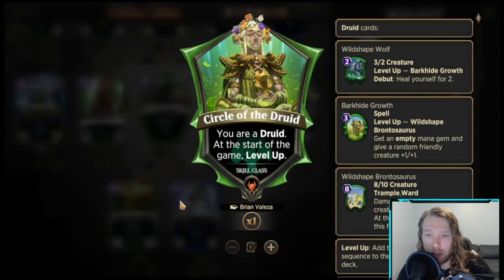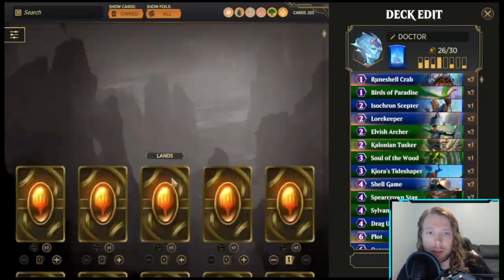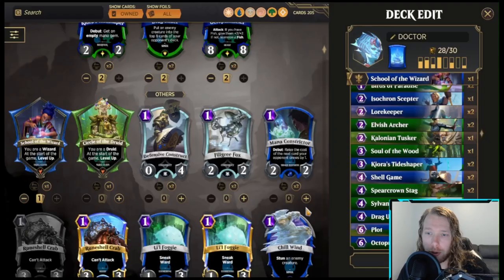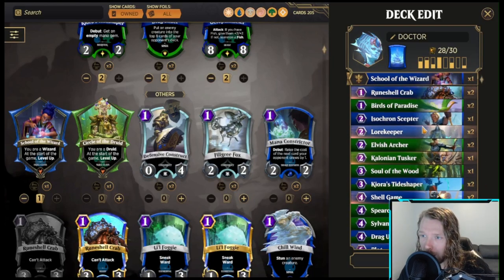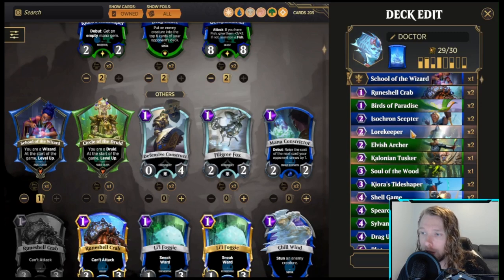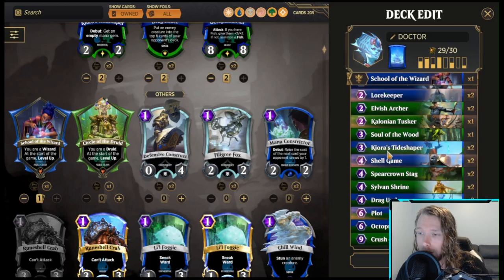Let's do the School of the Wizard Kiora first, since we're already kind of leaning that way. School of the Wizard lets us keep the plot going, so we can increase Plot to two since we now have School of the Wizard. We can also increase Scepter to two because we want to get spells — that justifies Lorekeeper going to two as well. We have Shell Game and Drag Under for spells to count towards our Elemental Mastery.